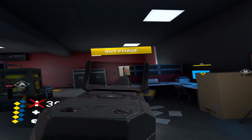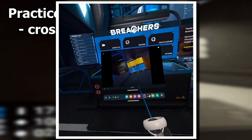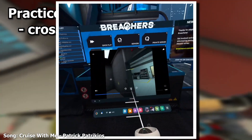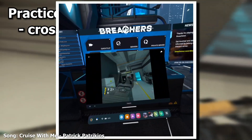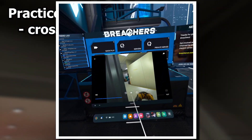To practice crosshair placement, go into any bomb defusal server and start recording your gameplay. Focus on always aiming at the top third of the head for however many rounds you want, then stop the recording and look through it. For every kill, ask yourself: was my first bullet a headshot? If you died, ask yourself: was I aiming high enough — was I even at head level at all? Go through the entire recording, then go into another lobby and repeat the process.